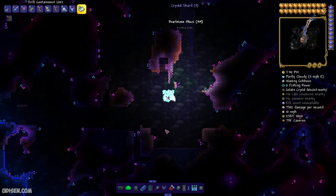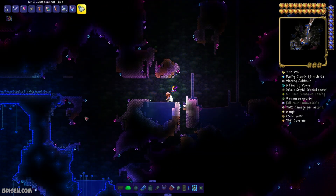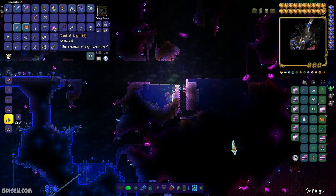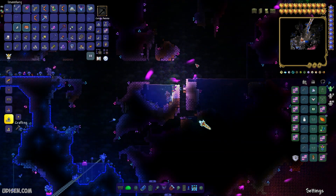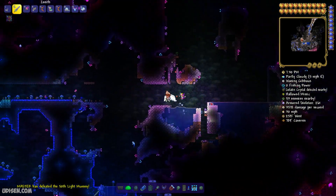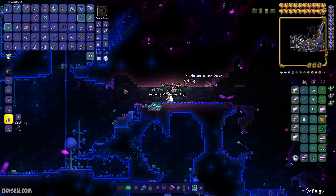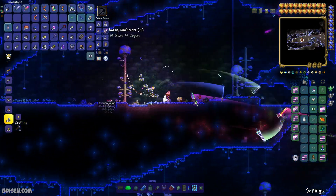Okay, we're all set — now we are on the cavern layer. When you kill creatures here, you receive not only normal items, but also soul of light if you hunt down creatures in the hallowed biome, or soul of night if you hunt down creatures in the corrupted or crimson biome. After you kill them, you must collect at least 15 pieces of these souls.